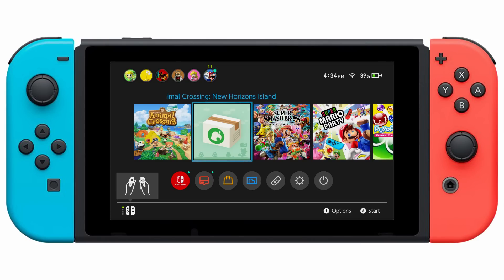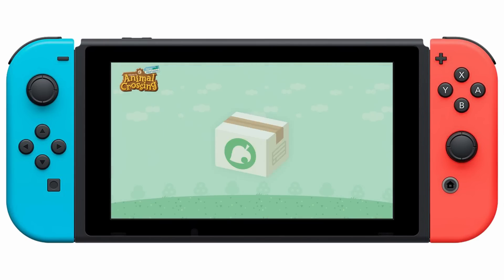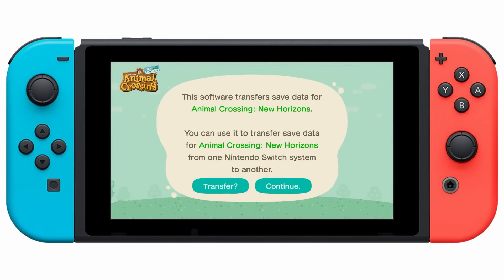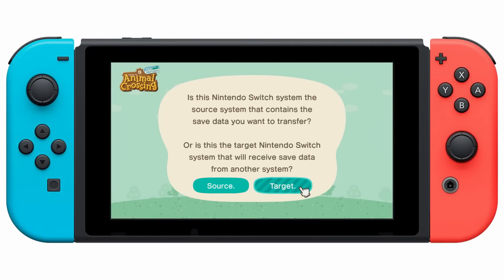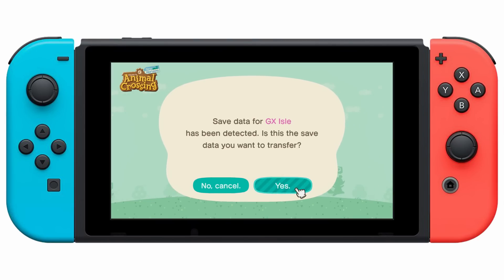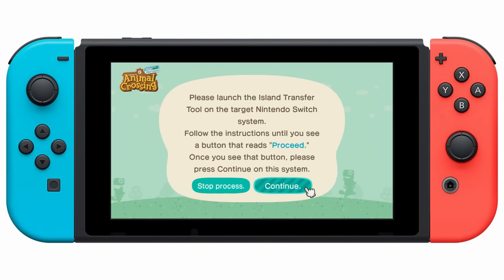Next, using your old Nintendo Switch, start up that Island Transfer Tool. Then click Continue, OK, and let's begin. Next, designate it as the Source System, since it's the console that has the island that you want to move. Following that, click Yes when it detects the saved data. Now, despite what the screen may tell you, it's safe to go ahead and click Continue to have it start searching for the other system.